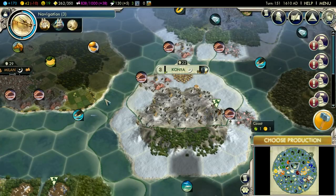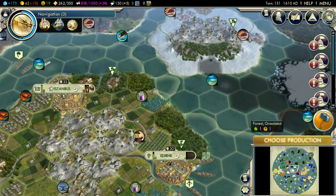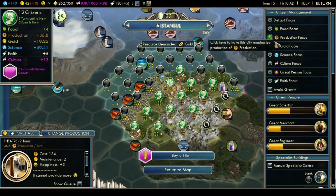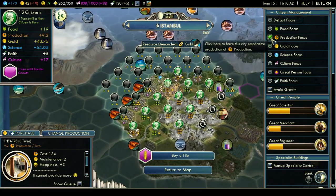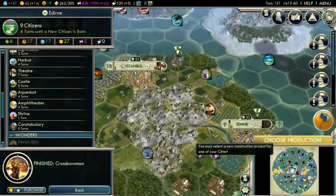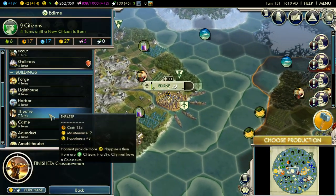This will give me 14 gold. I really need to set more cities on gold focus. That's what I'm going to do - that makes it a hell of a lot better, and actually improves my science somewhat. So I'm going to keep it that way for the time being.